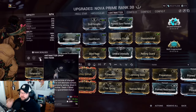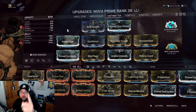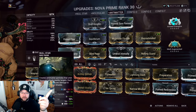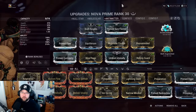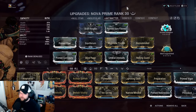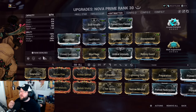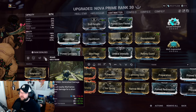You can run Molt Efficiency for quality of life — up to you. Primed Sure Footed because I don't want knockdowns. Molecular Fission for extra damage priming whenever possible. I'm also using Rhino's Roar here, which I believe double-factors: it increases the overall ability damage of Antimatter Drop, and because it applies a blast proc on death, that proc damage is also increased by Roar.